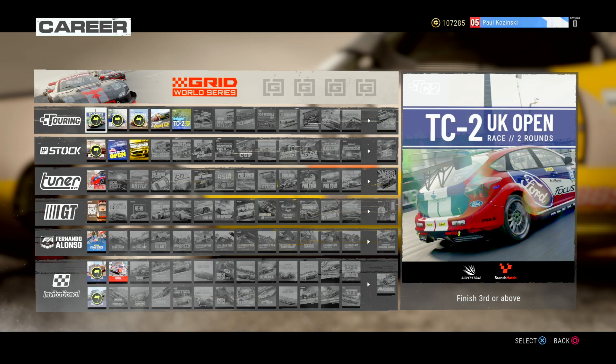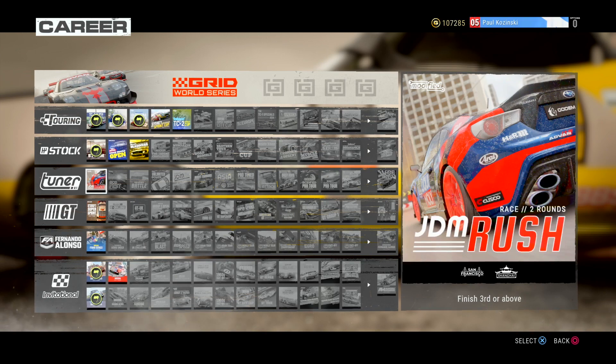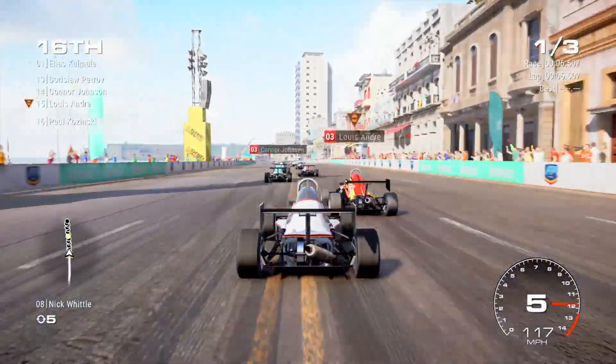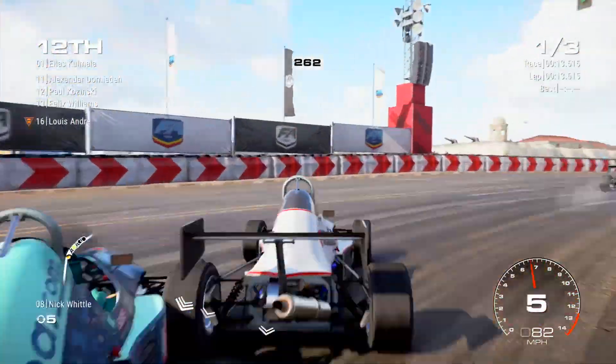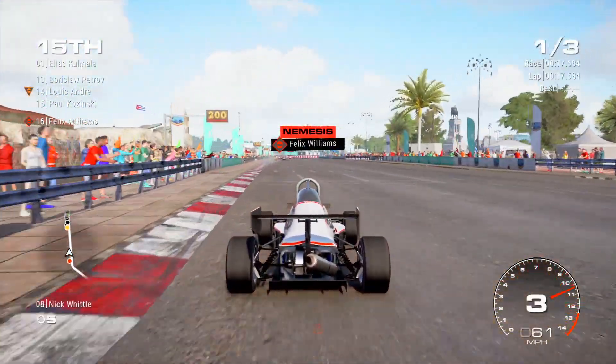Like most driving games of this type, the career mode is broken up into the classes of vehicles, ranging from the slower everyday type cars in the Touring section, through to the stock in the GT classes and even thrown in some Fernando Alonso branded Formula 1000. To progress, you need to complete 10 of the 13 events in a class before being able to enter that class's showdown — a boss level if you will. Once you complete four showdowns, you can enter the GRID World Series where you will pit yourself against the revered and feared Raven West Motorsport.